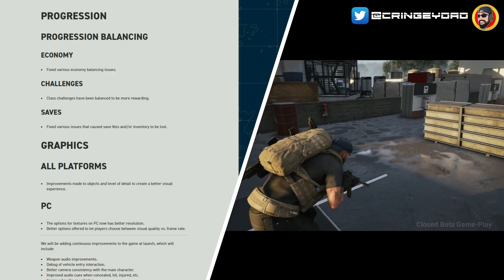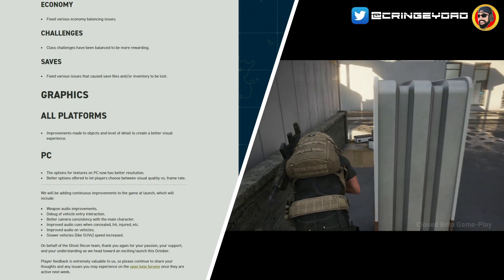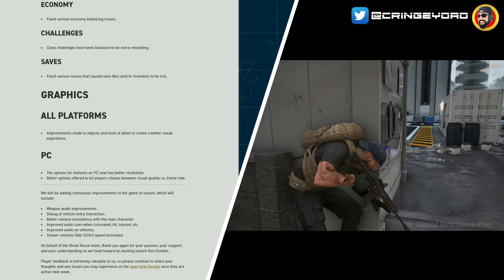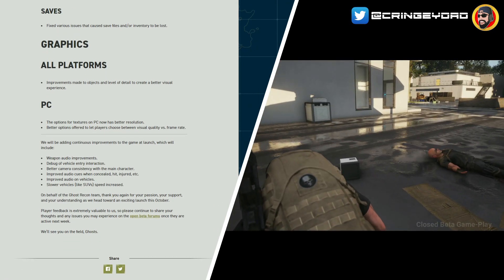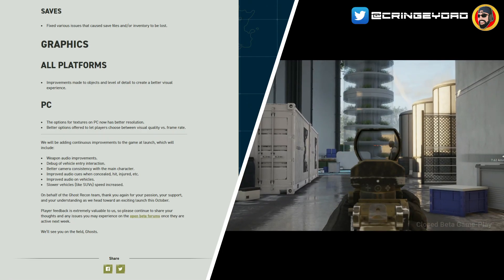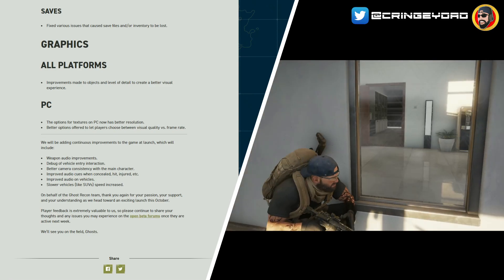Graphics on all platforms: improvements made to objects and level of detail to create a better visual experience. To be honest, I've always found in a lot of betas — open or closed — that the graphics seem to be better on the full game release. Maybe I'm imagining it, but a lot of these games seem to look better when they fully release compared to beta. Maybe I'm crazy — although as you guys know, I am crazy!